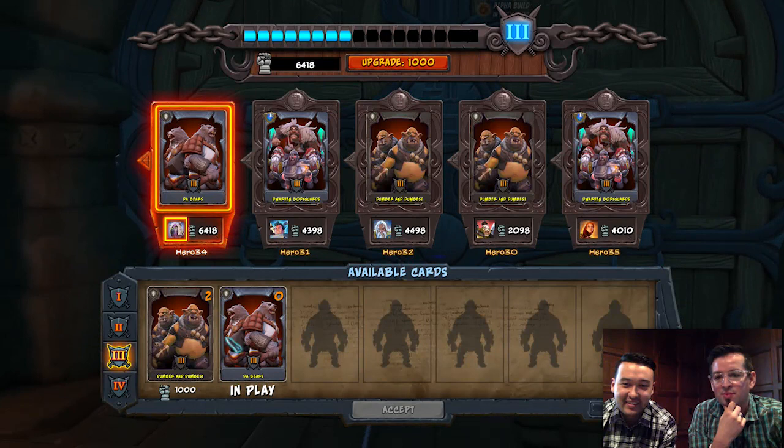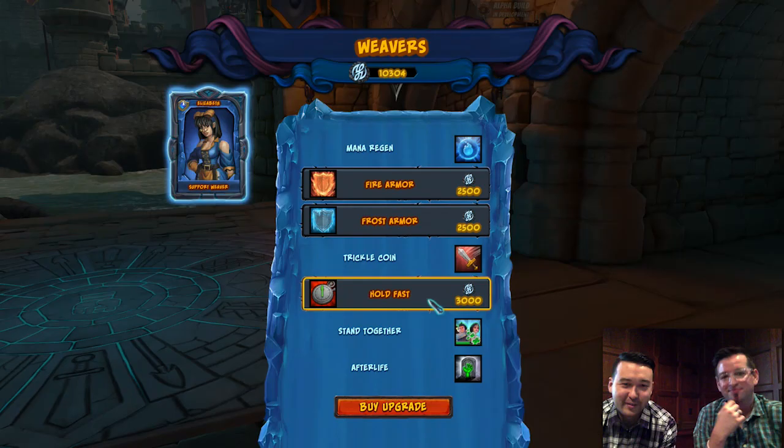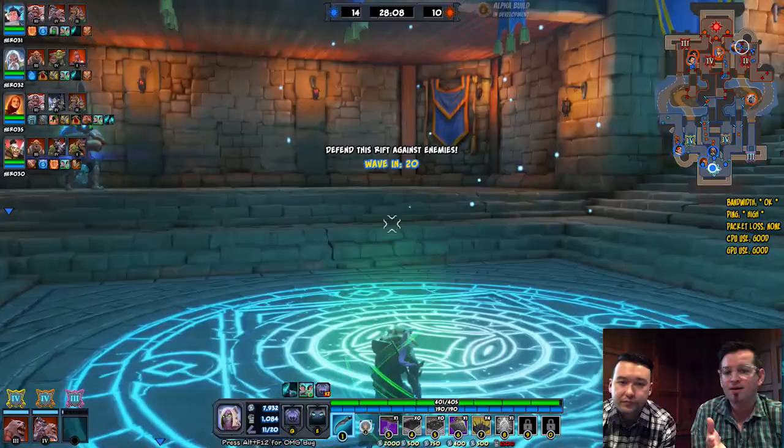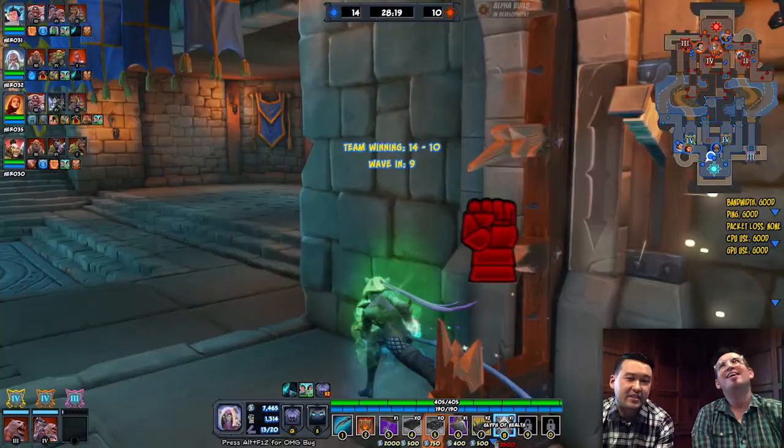I'll just go solo upgrade everything. You almost took it to level four right there by yourself. Here's the weaver menu, where you're able to get different buffs for your hero or for your minions. Some of them are actually team buffs too — like your respawn timer reduced by like 20% or something. And if other people have the same type of weavers, it actually stacks. You can get some really quick respawns and then it's almost worth it to sacrifice yourself to stop a wave.